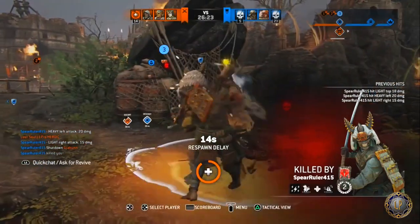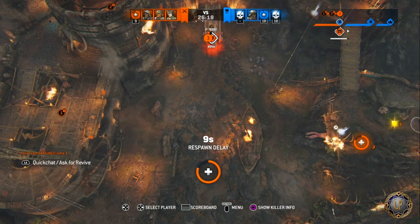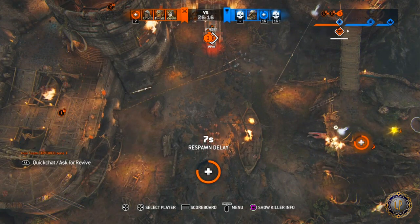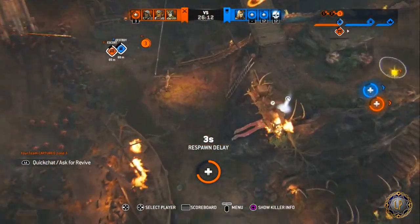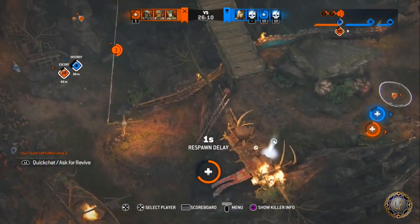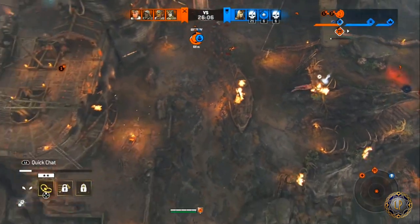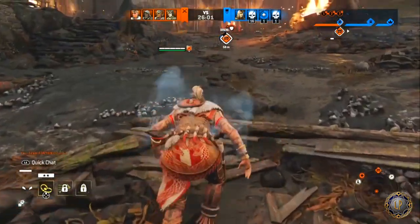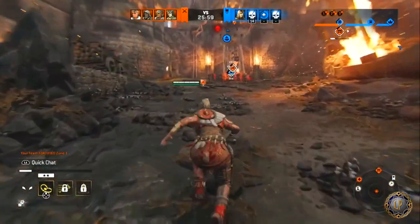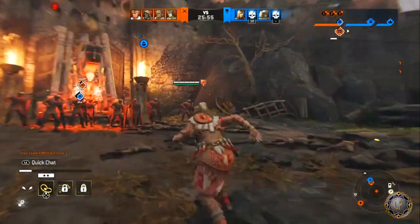I've seen some use Flesh Wound and some use Revenge Attacks — those two are really up to you. If you really like revenge, go with that. If you're more concerned about damage reduction, keep in mind that's every three seconds and basically allows you to absorb an extra light attack. But in this case, I'm using Bear Trap.